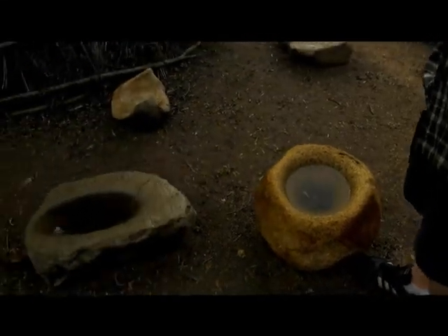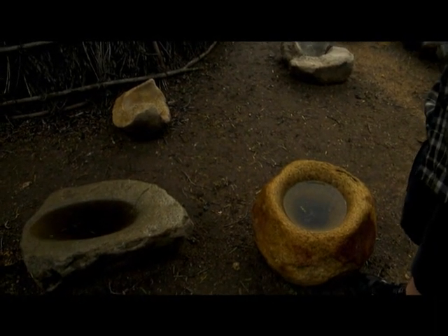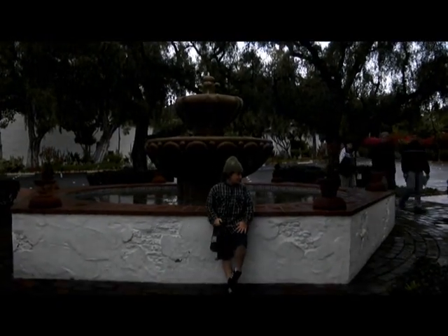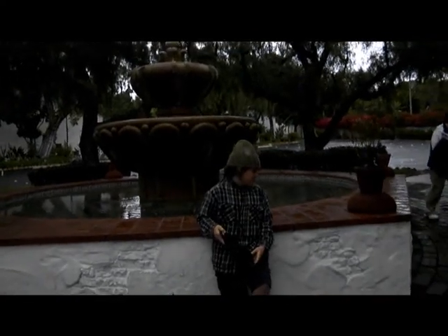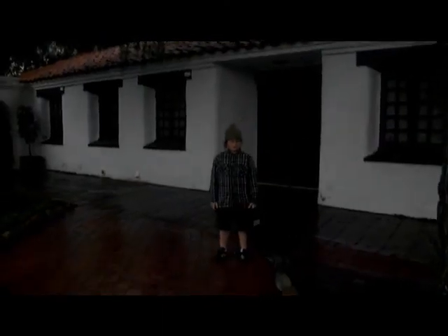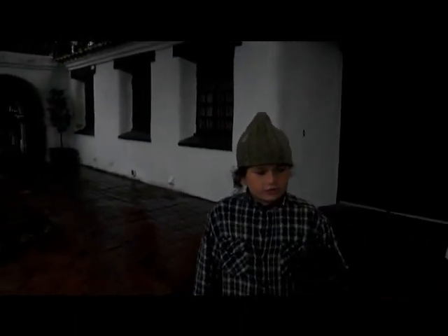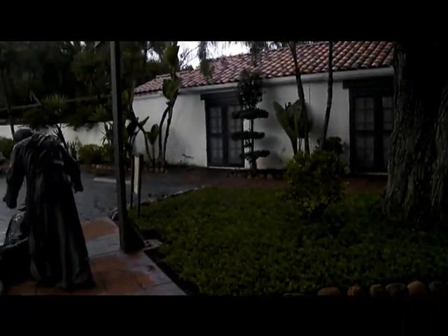This is a metate — sort of like a mortar and pestle — and it was used to grind up maize, acorns, and other grains to make flour for bread and tortillas. This is the fountain constructed by the Spanish, made out of granite, a reminder of the first California aqueduct that ran from Mission Gorge all the way to the mission. And this building is the rectory, or the house of the pastor who teaches the over 2,000 families that go to this church.